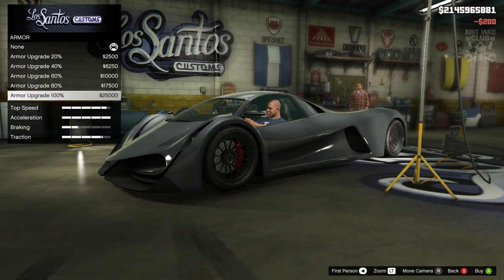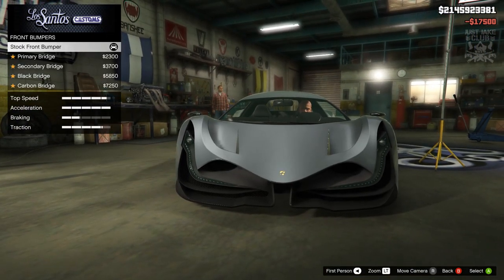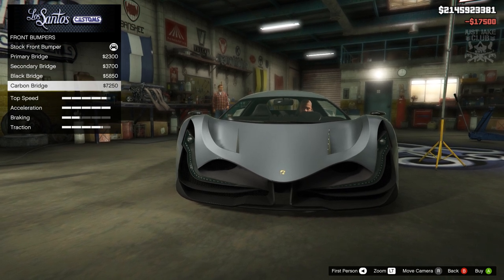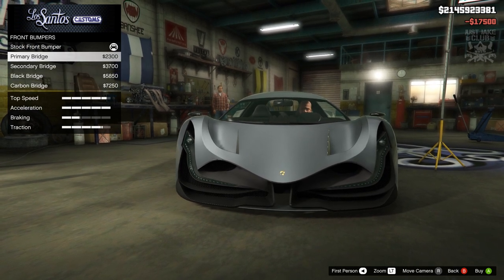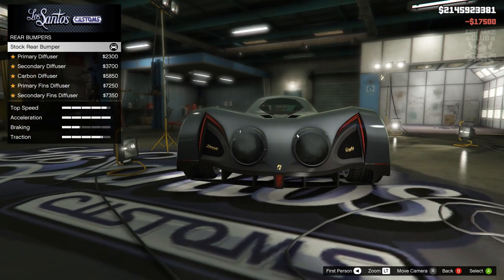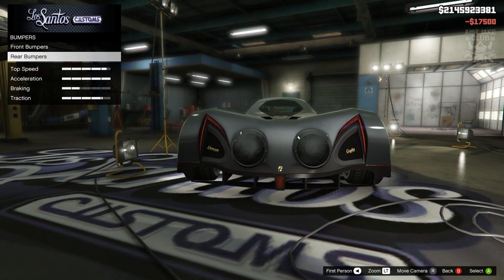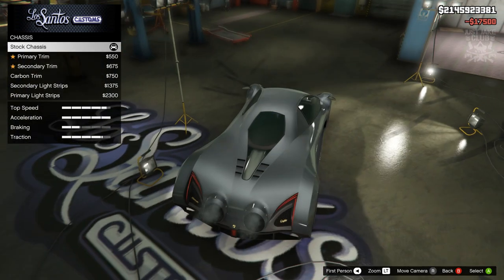As always we're going to start this build with 100% body armor, then we're going to go to the brakes and get the race brakes. For the front bumper we don't have too many options — they don't really change anything, it's literally just that little splitter at the bottom. It's called a bridge and it just changes color. I think it looks better without, so I'm going stock. For the rear bumper it's pretty much the same thing — just a color change of the diffuser. Customizations so far are a little bit lackluster.